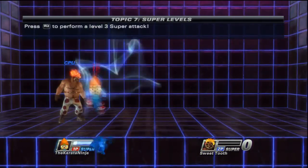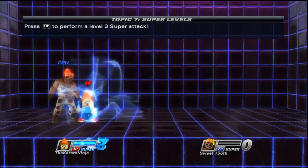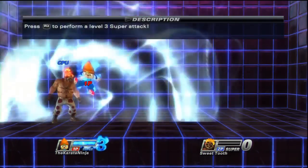Each character has their own unique specials for all three levels. This guy has a skateboard for level one, rings for level two, and for level three he's rapping.